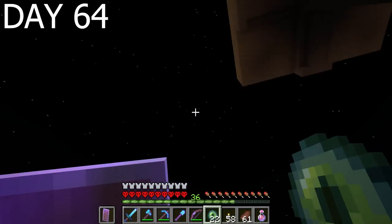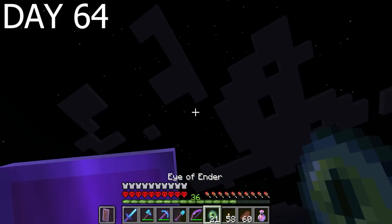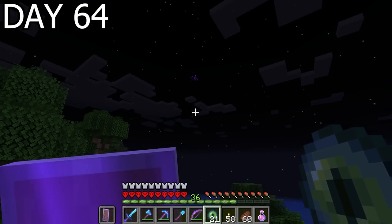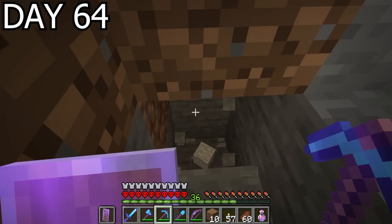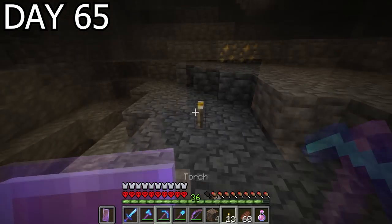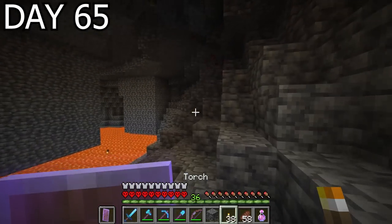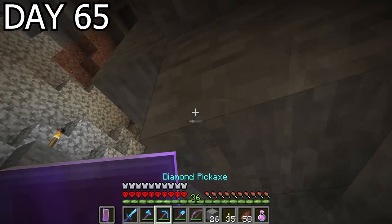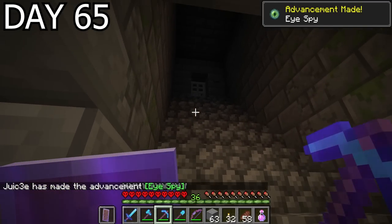It was now time to find the stronghold. After some back and forth eye of ender action I found the location — just a case of mining down. I was surprised the eyes of ender had already located the stronghold, but then I was over a thousand blocks away from spawn. Day 65, I mined down into a large cave. I couldn't see the stronghold at first, but relying on my ears saved a lot of time — I'd heard silverfish near where I'd been mining downwards, so I mined into one of the cave walls and moments later found the portal room. All thanks to the silverfish — I never thought I'd say that.